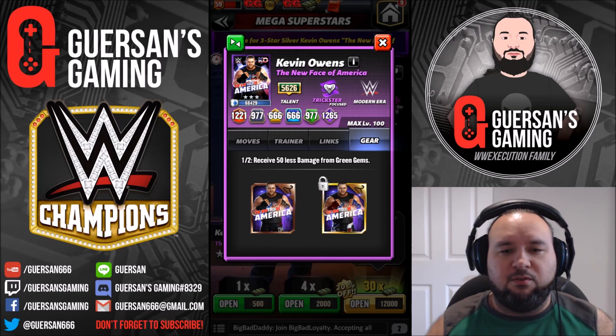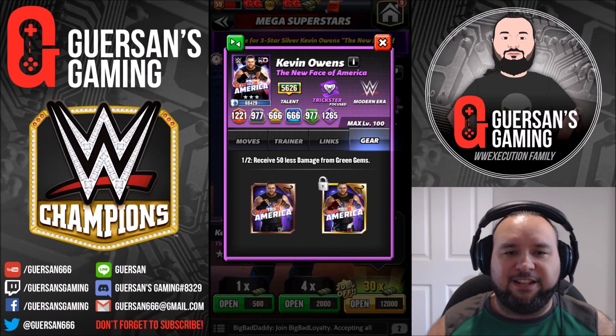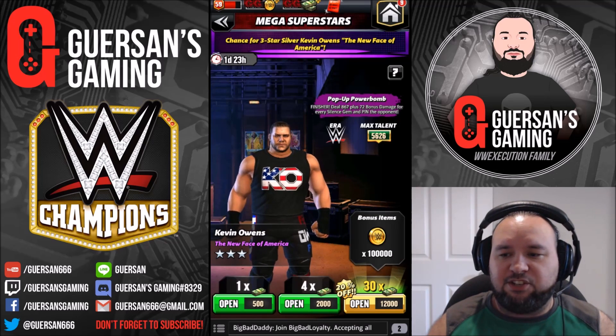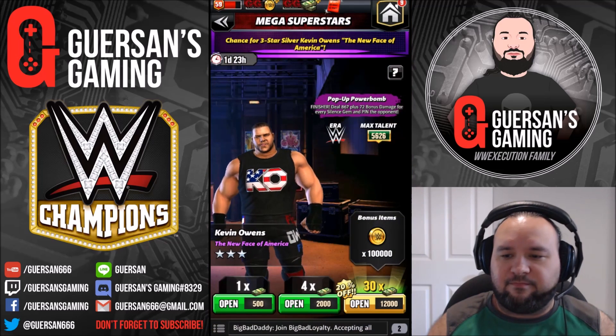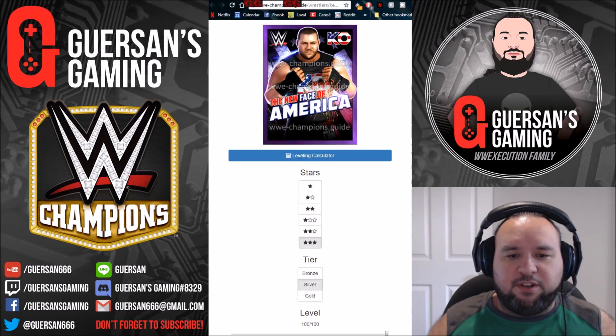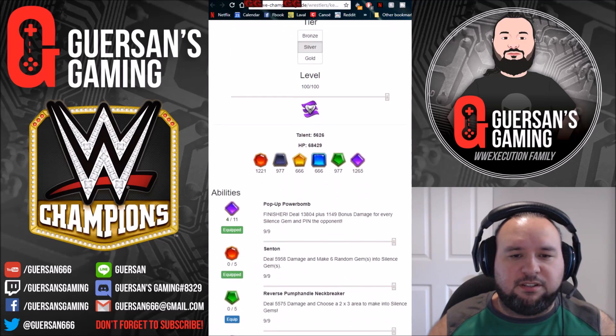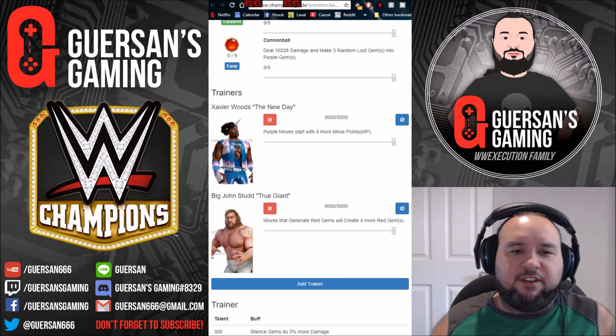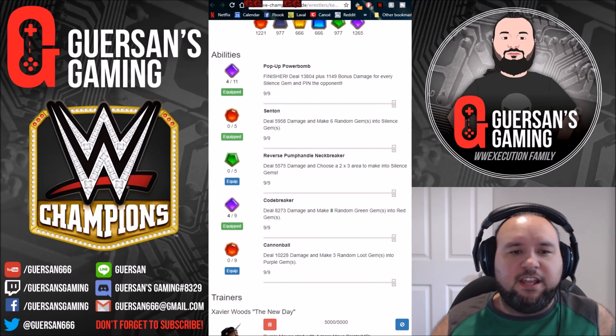He actually has two sets of gear — one that you can't unlock right now, but maybe later. Looking at his actual numbers at silver, the two trainers I have on him are Xavier Woods to have more purple starting gems, and Big John Stud to generate four more red gems.